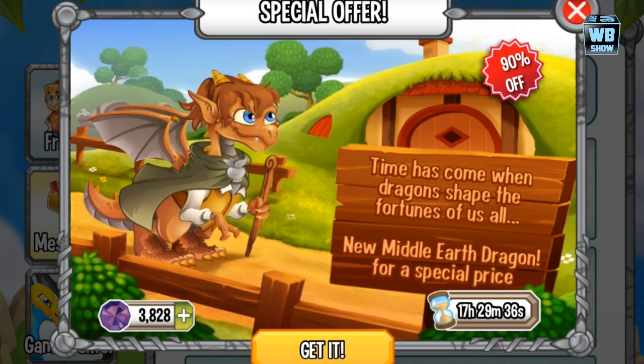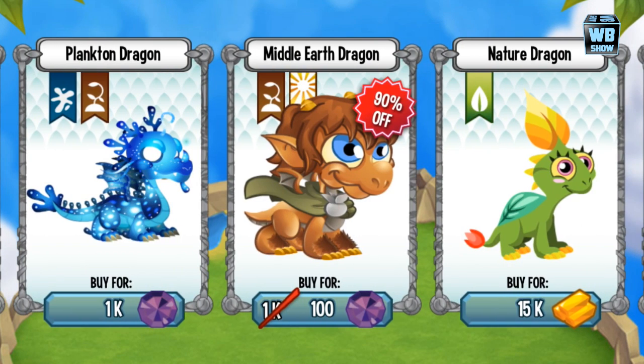So there are two options. You can either buy it from the Winter Calendar for 150 gems, or you can be smart and get it from the special offer at 90% off, which will give you the Middle Earth Dragon for 100 gems.